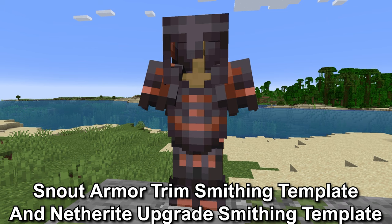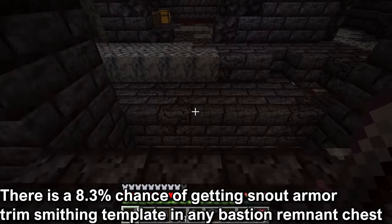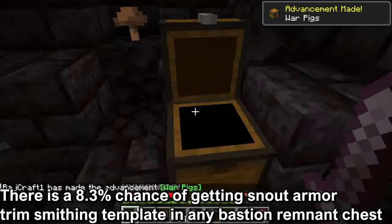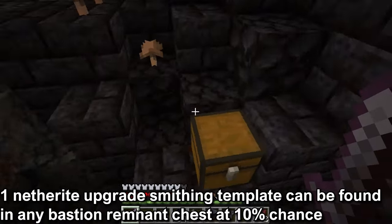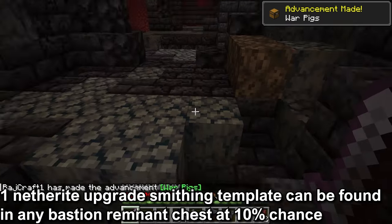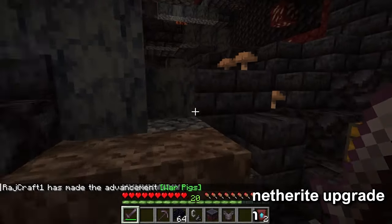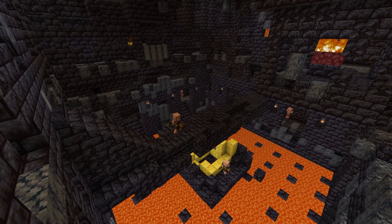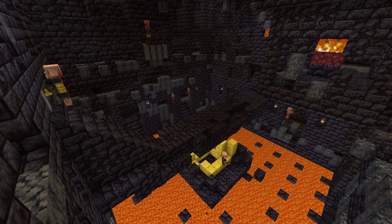The snout armor trim and netherite upgrade smithing template. These are found in the bastion remnant. There is an 8.3% chance to get one snout armor trim smithing template in any of the chests in the bastion remnant. One netherite upgrade can be found in any of the chests at 10% in the bastion remnant, like the hoglin stable, generic chest, and the bridge chest. The best spot is the treasure chest at 100% chance. The treasure room is a square structure where lava is on the ground and there are walkways above it, with a magma cube spawner, and the chest with the netherite upgrade surrounded by gold blocks near the bottom.